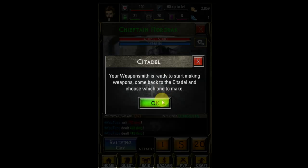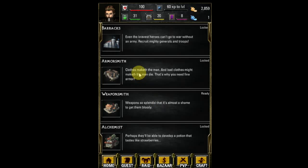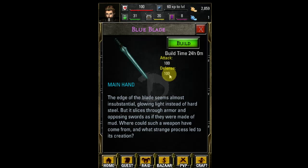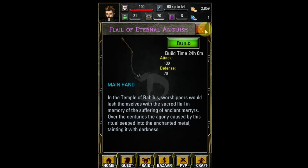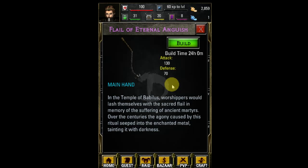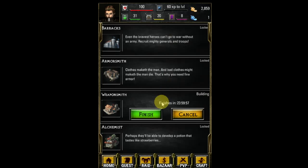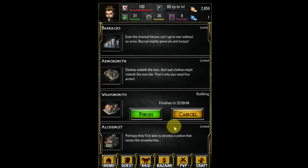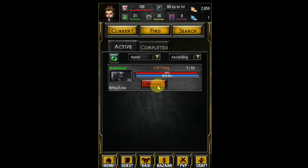Your weaponsmith is ready to start making weapons — now you can see the beauty of the citadel. I'm going to the weaponsmith and I can craft something for myself. That is amazing — a hundred thirty with seventy defense. It really depends on what you want to specialize in. Personally I like attack because I love to raid. I'm going to make this — it's a 24-hour wait, which I know seems like a very long time. But do not finish it with planet coins. Whatever you do, do not use those planet coins. Just wait it out and you will get that weapon free of charge.